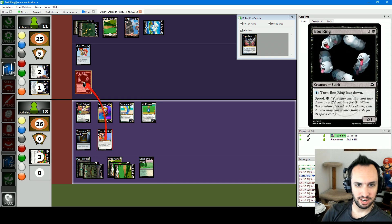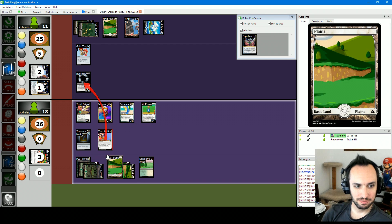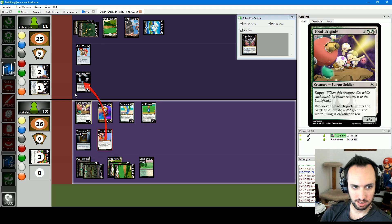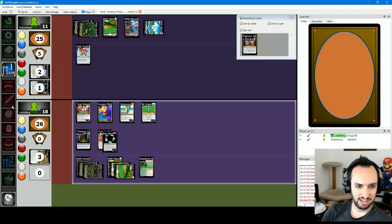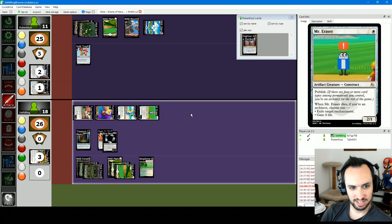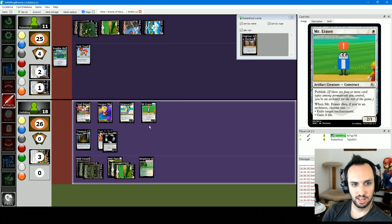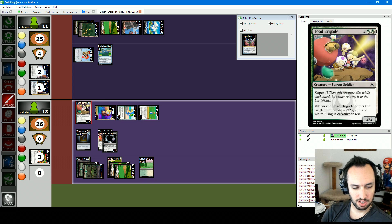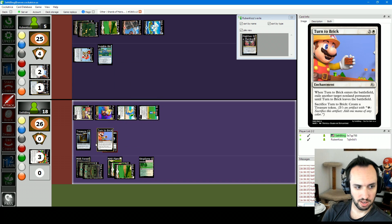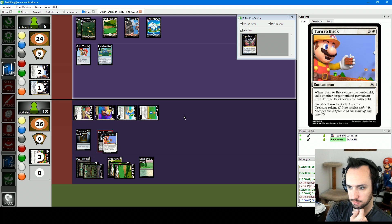He can bounce my fungus and make me discard Turn to Brick — that's actually pretty good. If I attack with Poring Ring and you block with something and I turn it face-down, when it dies it would trigger the exile clause. I need to get my cards out of my hand now that he's got an island — I'll cast Turn to Brick. I'll attack with all my guys. Start combat phase — play Invisible Block, tap the minion. Take six, go to five. I'm pretty dead next turn.